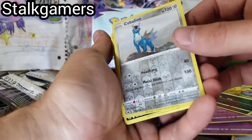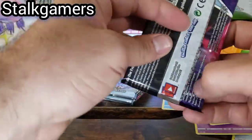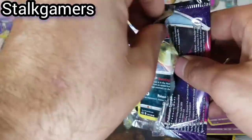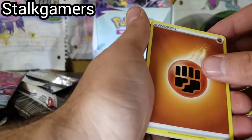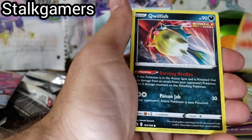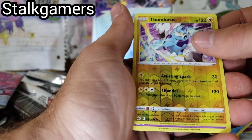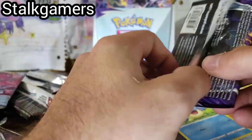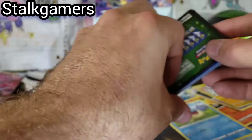Here we go — Cobalion Reverse Rare and a Scolipede. How many we got left? We have four packs left. What's your favorite card from this set? Mine — Zapdos is always my favorite, though I don't know how I feel about him being a Fighting type. Right now I feel like Shadow Rider Calyrex is my favorite because we just pulled it. Either way, we got three full arts. Thunderous Reverse Rare and a Binette — going down to the nitty gritty in this last portion of the box.